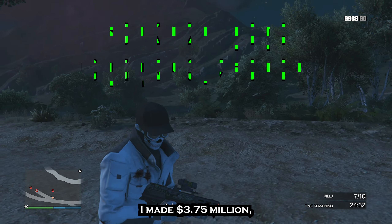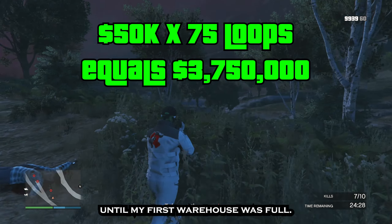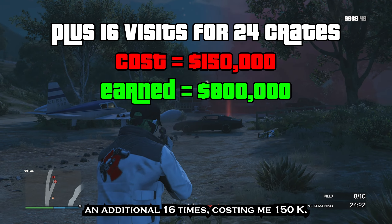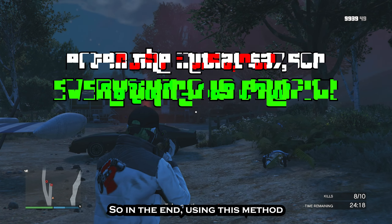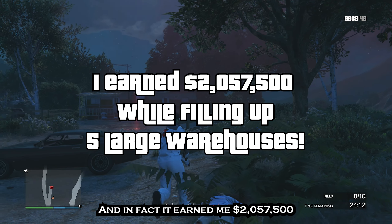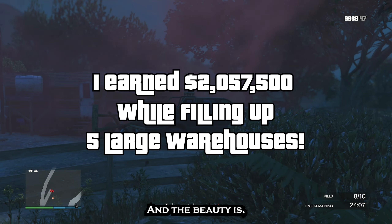And that's before factoring in the $50,000 I earned by making a simple delivery every time I started my loop. Factoring in the delivery, I made $3.75 million until my first warehouse was full. Then I only needed to send my workers an additional 16 times, costing me $150,000, but earning me an additional $800,000 with deliveries. So in the end, using this method literally cost me nothing — it actually earned me $2,057,500 to get all 5 of my warehouses full.